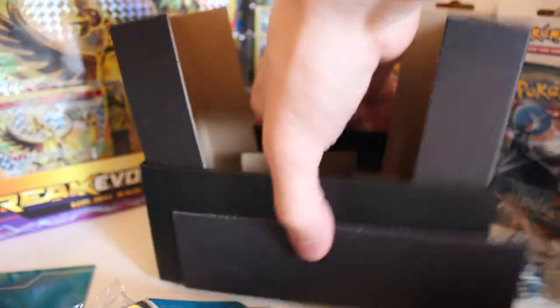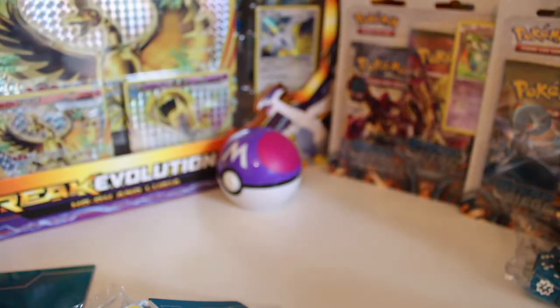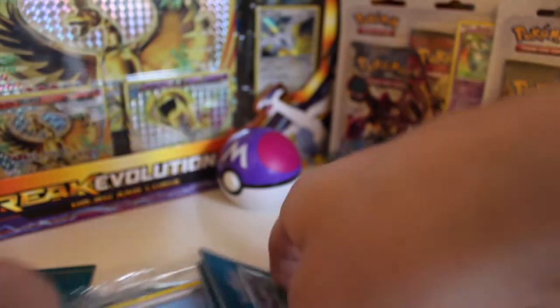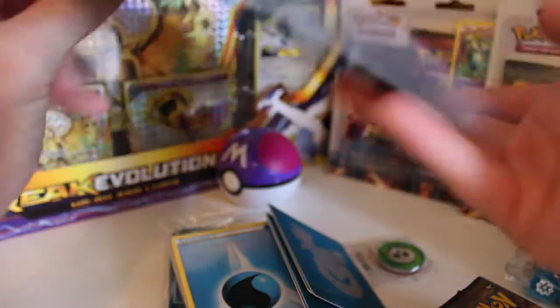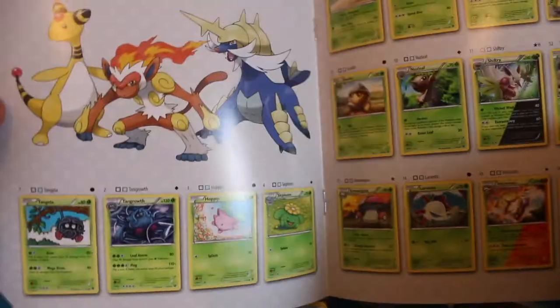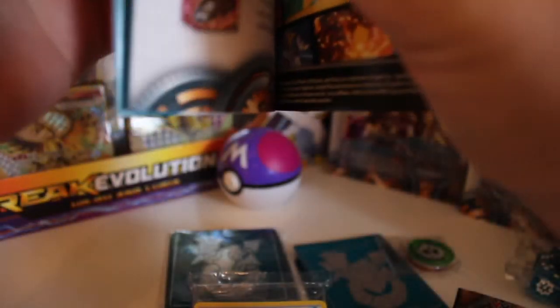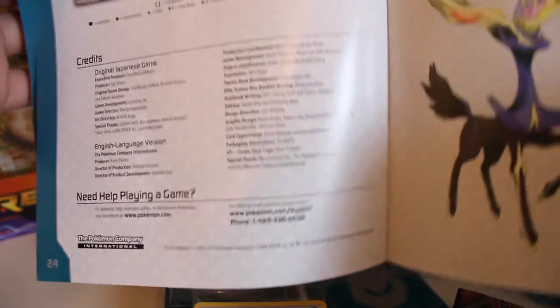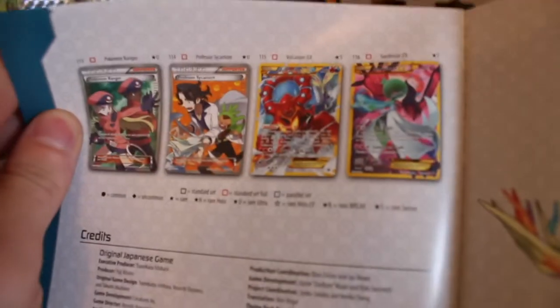I'm just going to get rid of this stuff out of the road — oh, I nearly missed a booster pack! We always get the card list player's guide with all the cards we can pull. The dual type cards as well — hopefully we're going to pull some of them. We've got some really nice new break cards and the secret rares — oh, if we could pull one of them, that would just be a dream.